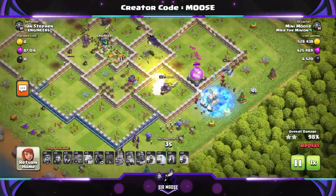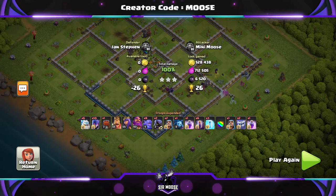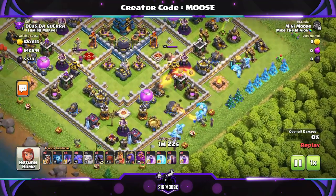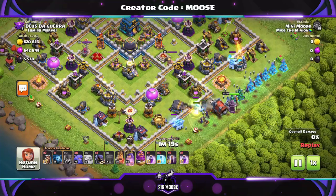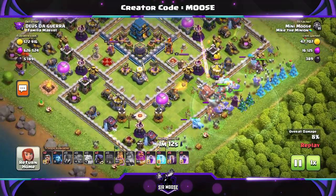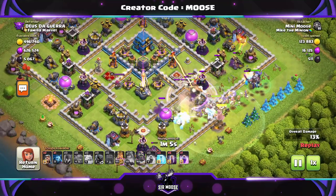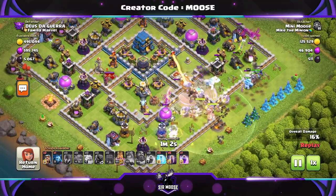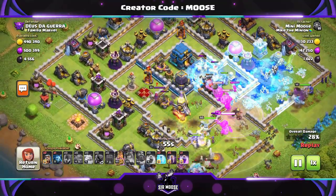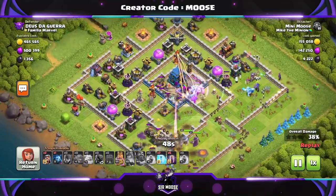Just try and deploy the bats when it's safe to do so — you'll get a feeling for how to do that. Try and keep at least two of your freeze spells for the bat spells. You can use one freeze spell if a single-target inferno has got hold of your wall wrecker — freeze it and allow the wall wrecker to carry on. Look, the wall wrecker has been targeted now and we've just used the Grand Warden ability to protect it.